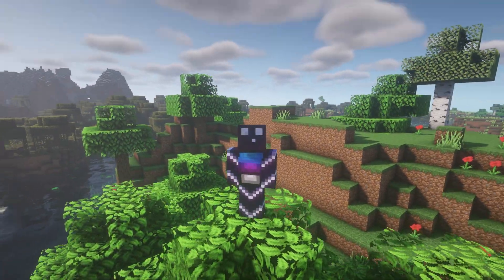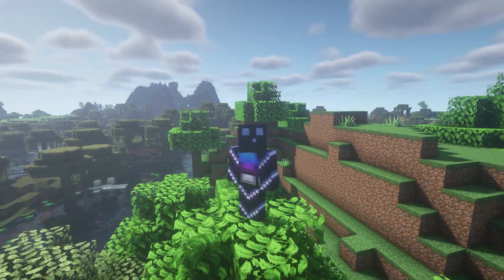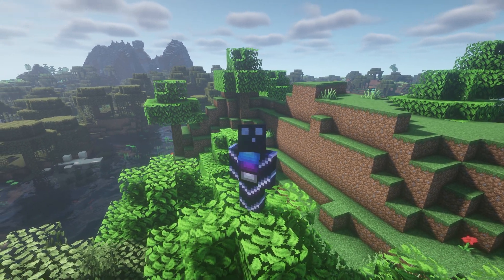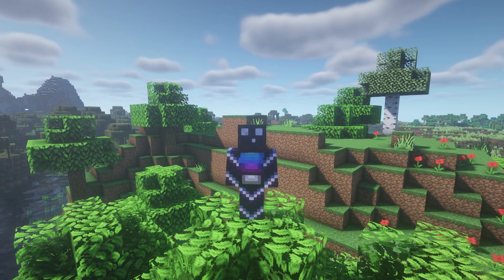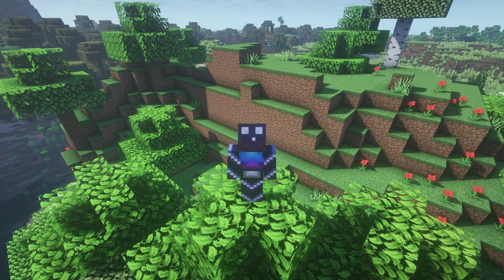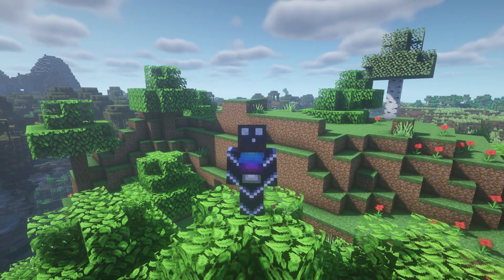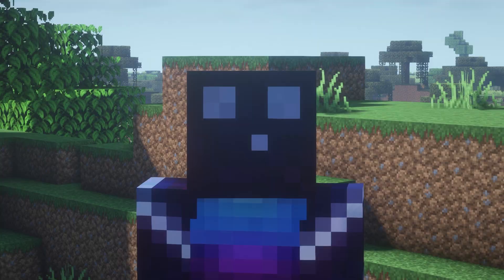Before we start, there are two things you have to think about. The first thing is: do you actually want to run plugins? If you don't want to run plugins, you can just make a normal vanilla Minecraft server. If you do want to run plugins, you will have to make a Minecraft Paper or Spigot server. In this video I'm going to show you both methods, so you can make your choice later. Just know that if you make a normal vanilla Minecraft server, you won't be able to run any plugins.